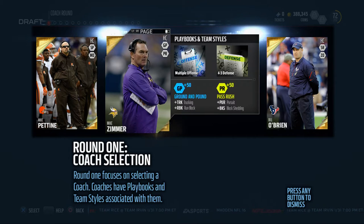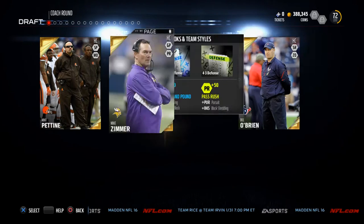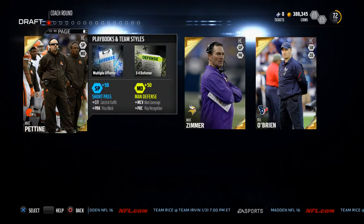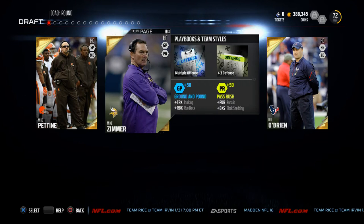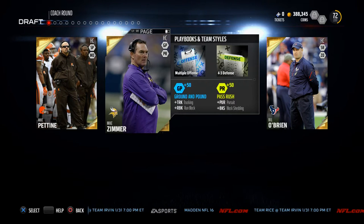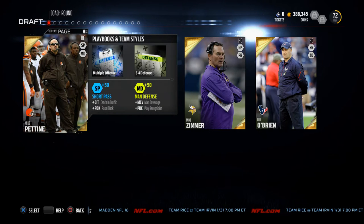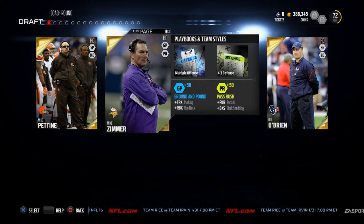So, playbook is important — in my opinion, this is the most important decision. We have the Minnesota Vikings playbook, the Cleveland Browns playbook, and the Houston Texans playbook. I'm going to recommend the Cleveland Browns playbook because it's very good for competitive play. Personally, I really like the Minnesota Vikings playbook as well. It's a difficult decision, but I'm going to go ahead and take the Minnesota Vikings playbook and show you some of the stuff I've been working on from it.